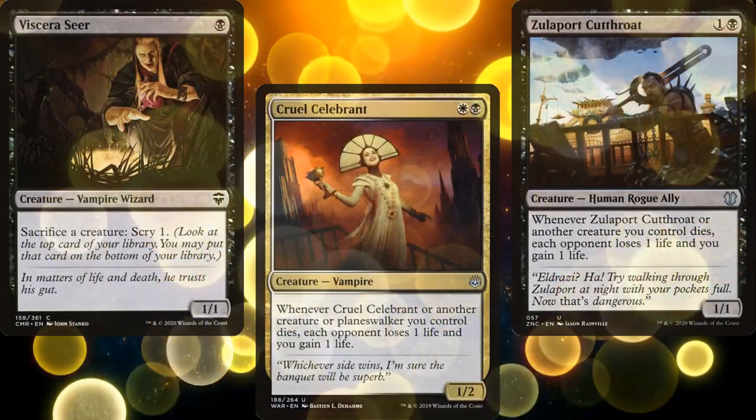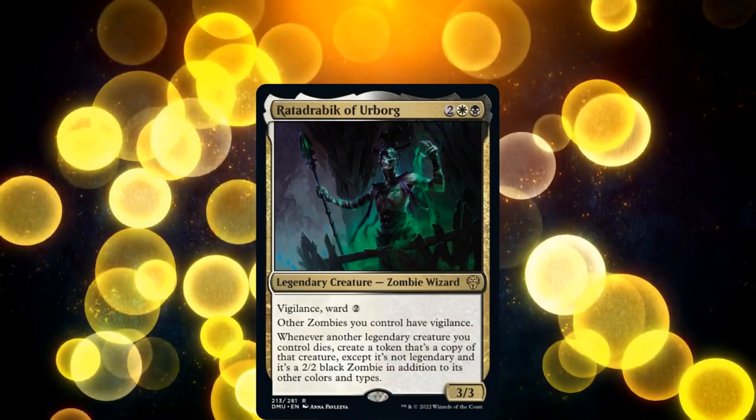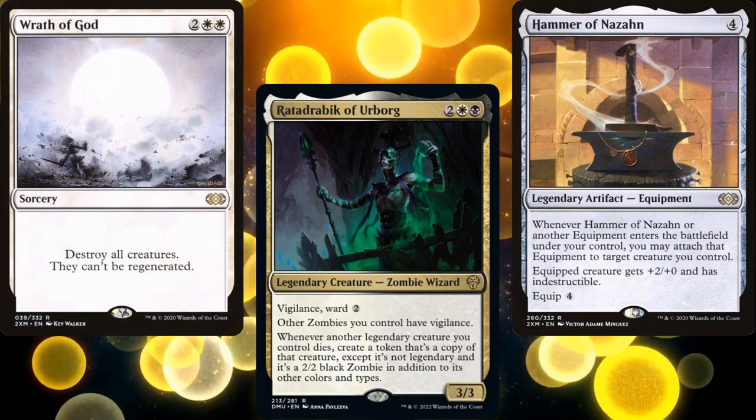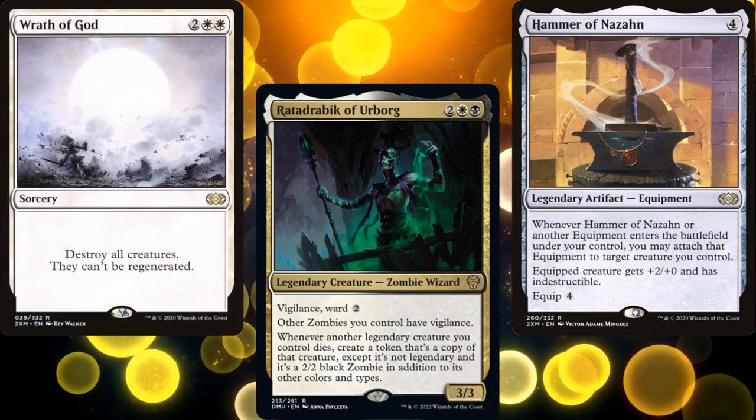So we're creating 2/2 zombies — obviously this will be an aristocrats deck, right? Not this time, gentle viewer. Instead, the goal of this deck is to give Radadrabic indestructible and then drop a board wipe or two. All of our creatures come back as zombies and our opponents are left with nothing.